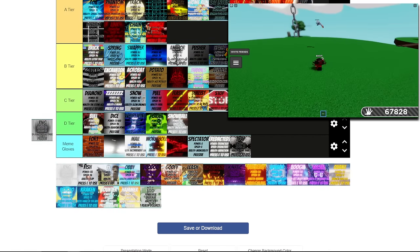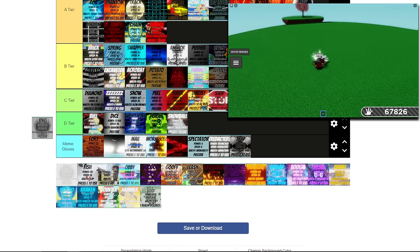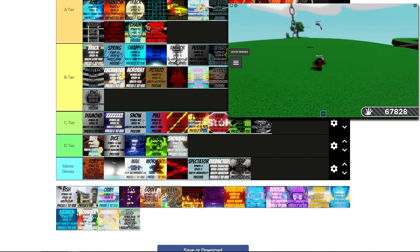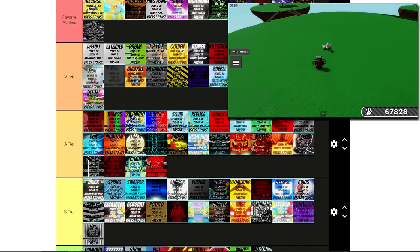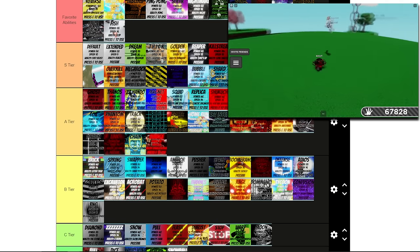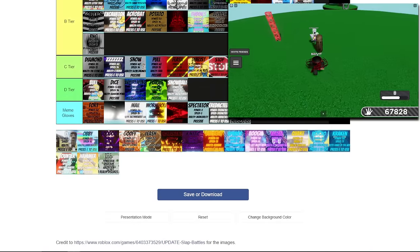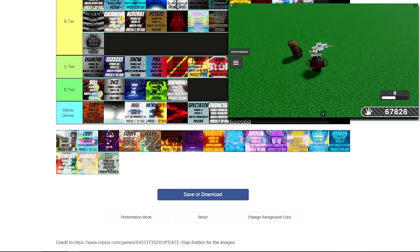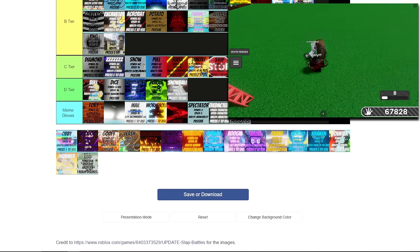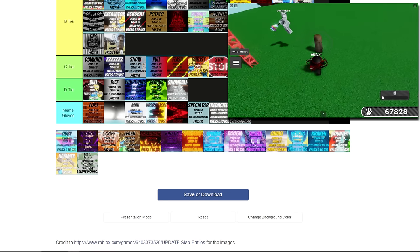Now we have RNG — this is pretty good. I like this glove because you never know where they're gonna go, it's always random, it's funny. But it's just a normal slap that could randomly send them wherever. I'm gonna stick this in B. Now we have Fish — this is S tier and one of my favorites. It saves you in a lot of scenarios and counters so many gloves. There's no way it's not an S tier glove. Next up we have Moai — it's a good meme glove and can be used for fighting, but it's okay. I'm gonna stick this in B, because if you get the right person chasing you, you could easily catch them.